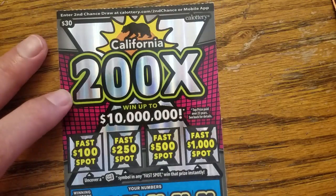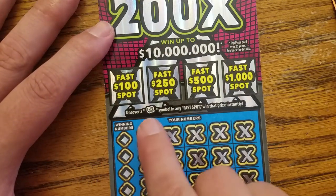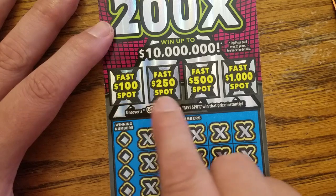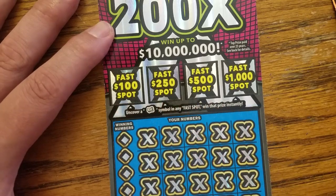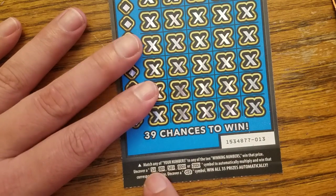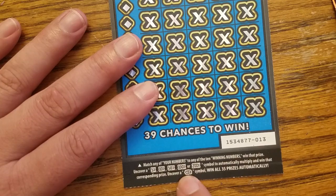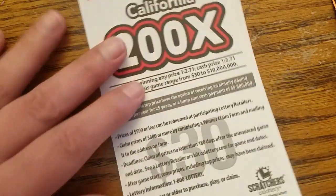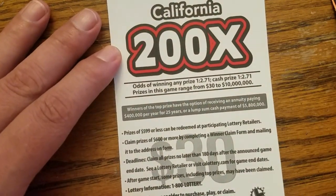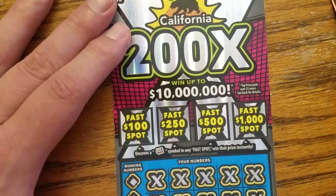All right, the $30 200X — now's your chance to shine, up to 10 million dollars. Uncover a roll cash symbol in any one of these fast spots to win that prize instantly. Multipliers of 5, 10, 50, 100, or 200X can be found, or a win-all symbol to win all prizes. Odds of winning: 1 in 2.71 across the board. Will today be the day?